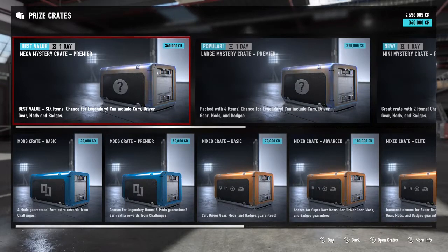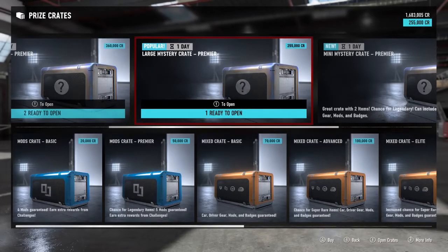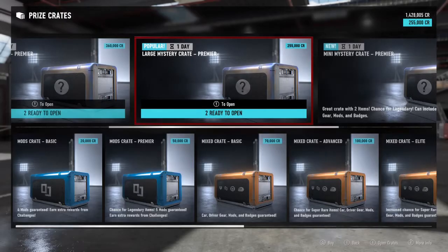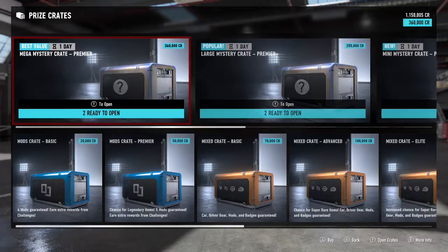We get a chance for legendary cars and six items in this one, so we're going to buy two of these. We're also going to buy the large mystery crate, which is basically the same thing but just four items — 100k less, so basically each item runs about 50k. Then there's one with just two items. In total we're going to have 24 items.